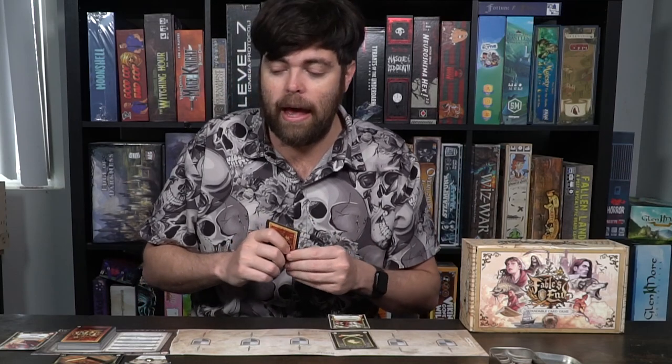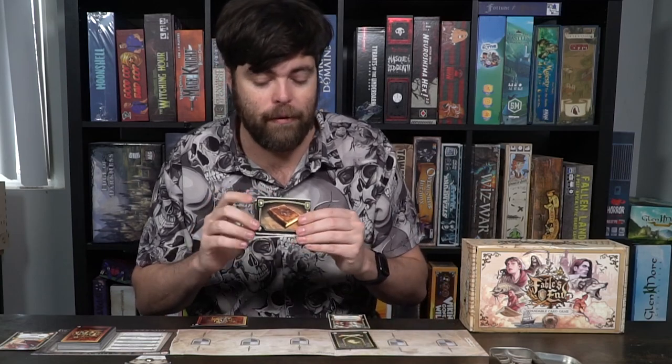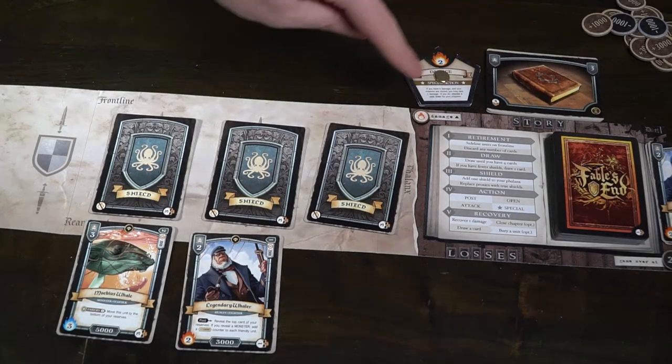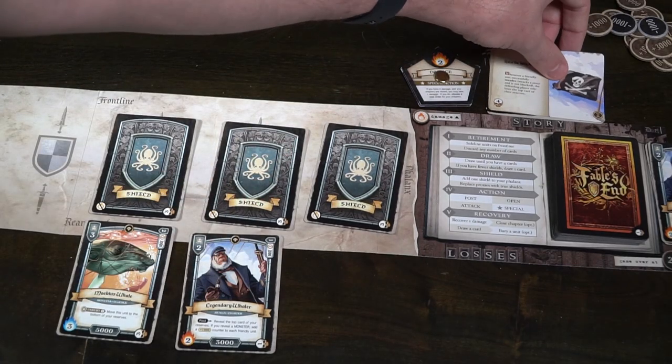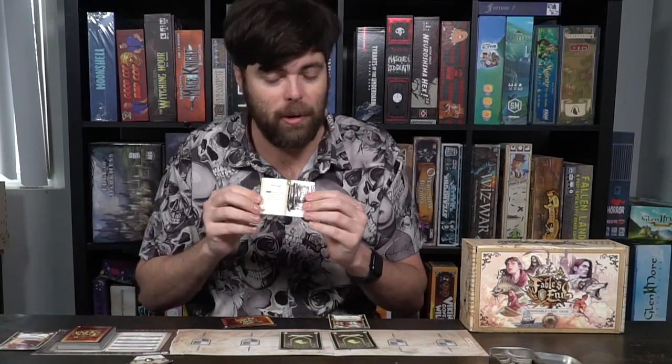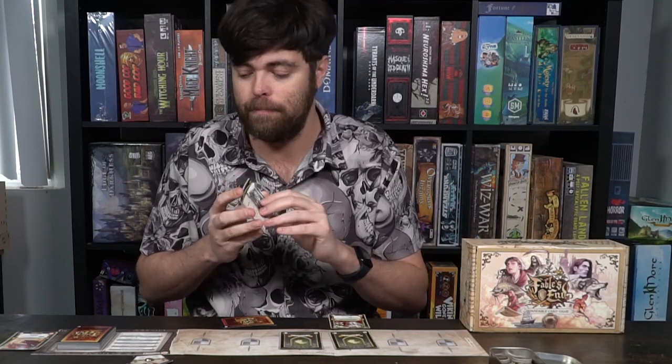The next thing you can do is open your storybook, if you're able to. Each of the cards in your story have a number, and based on the number of cards in your front line, rear guard, and phalanx, you'll be allowed to open up the storybook. If you have those numbers, you can successfully open it up and do whatever it says. Story cards have two specific types of actions: an open section and possibly a close section as well. Opening is what happens when it opens; closing is what happens when it closes.